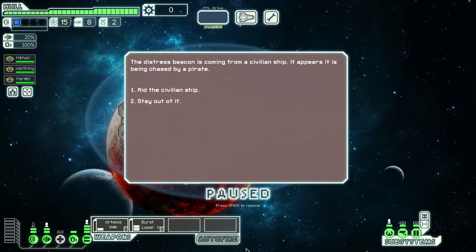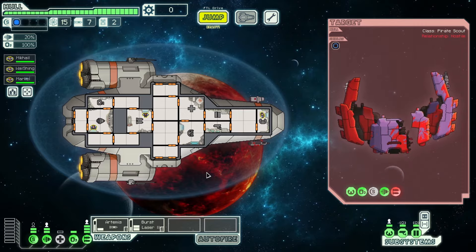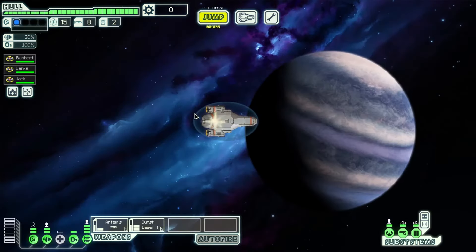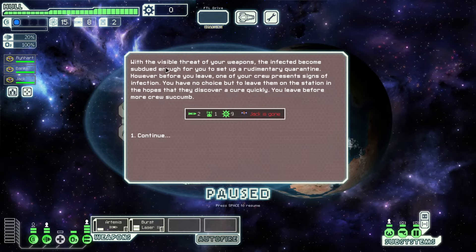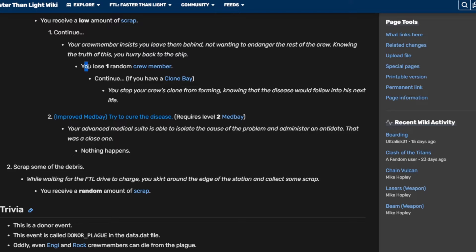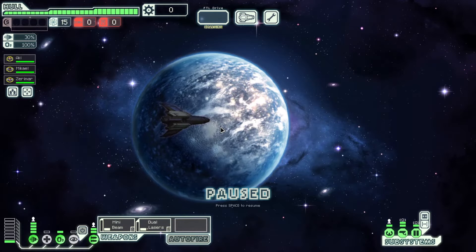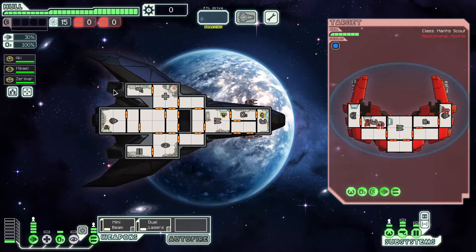Tip number five: pick fights and win them. If you treat FTL as a role-playing adventure game you're gonna have a rough time, especially if you play as the good guy. Good deeds can be rewarded, such as saving civilians from pirates — do be the good guy there because it gets you money. Equally, good deeds can be punished. In most events you want to take whatever option gives you a fight, because fighting enemies is your main source of scrap. If there's an option to attack the ship, take that option.